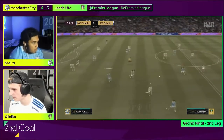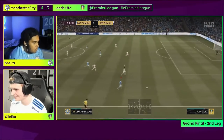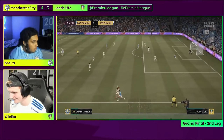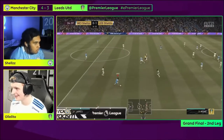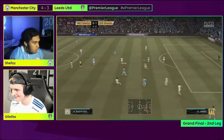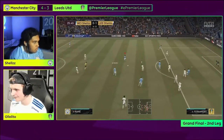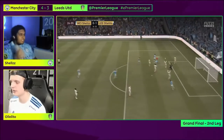Second goal. Ololito was defending perfectly with his quick right stick switching and high pressing game. However, he was slightly late to track the run of Salah and Shells was in on goal. Mane steps forward and fires the ball through to Mo Salah, who restores the two-goal advantage here for Manchester City.